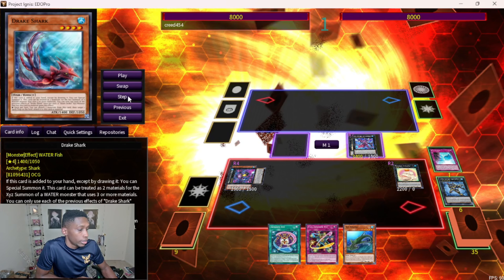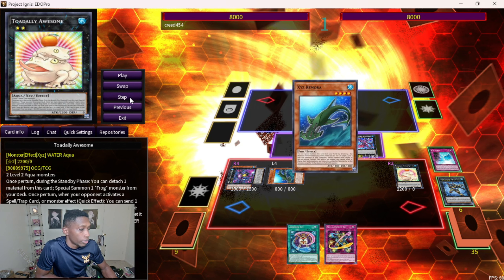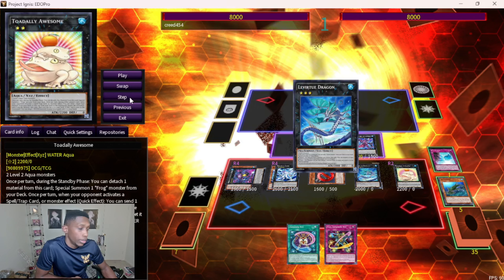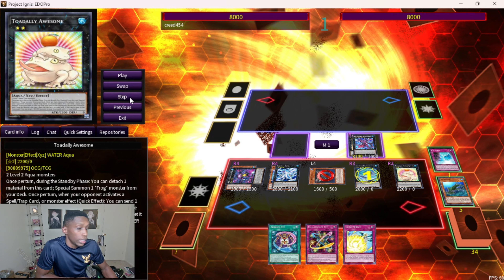We go Dark Lancer and then detach two — make sure you're detaching the Fortress so Drake Shark is already in the grave. Fortress is here, XYZ Remora is here, and we search the summon two. Then go into our second Bahamut Shark, then we go into La Virtue Dragon — you can do La Virtue here or another Toad, it's up to you. Search Virtue Stream and activate it — you detach first and then add.